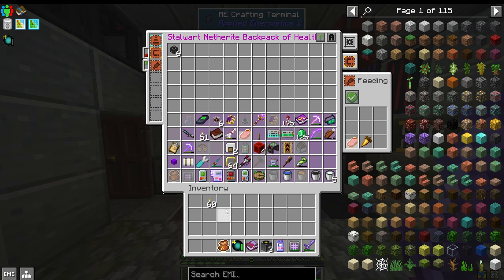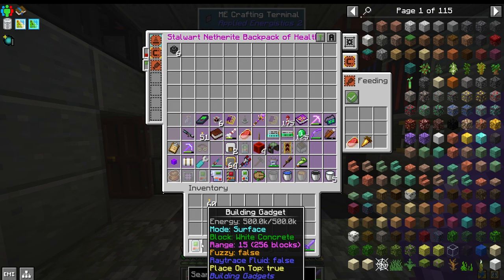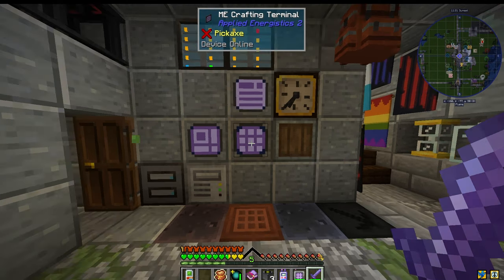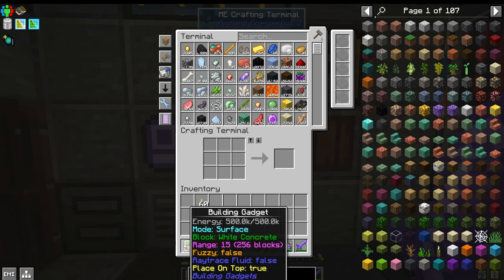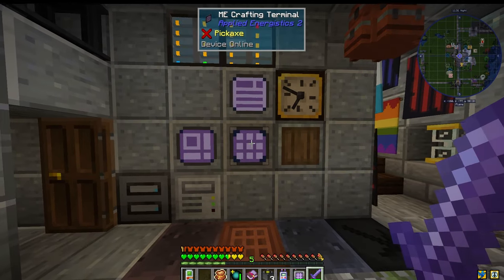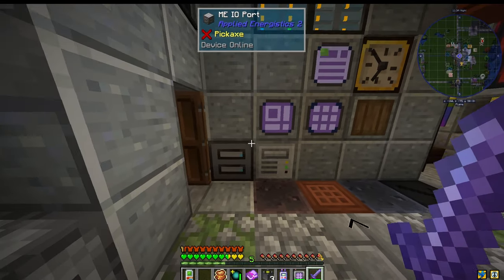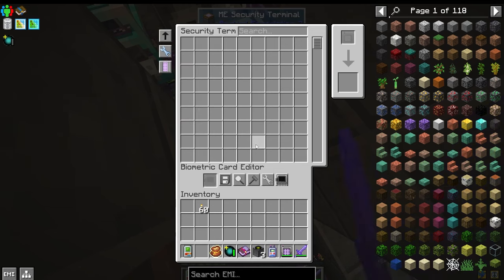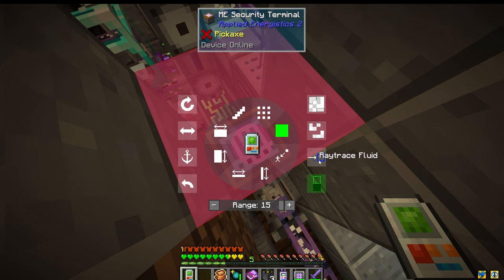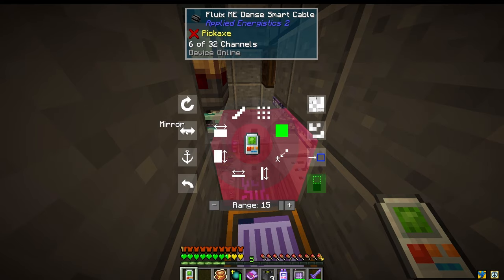One thing I would like to try — I saw it and tried it in the Direwolf 20 pack or FTB one, I'm not sure. In Minecraft 1.20, the building gadget — you can actually link it to your Applied Energistics system, which will allow you to use your building gadgets as long as you have access to your system. But it's not until the 1.20 mod pack, so disregard everything I just said about that.